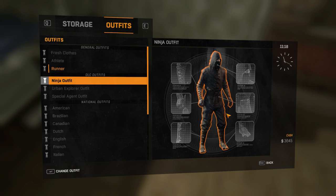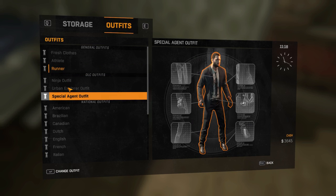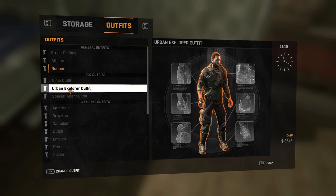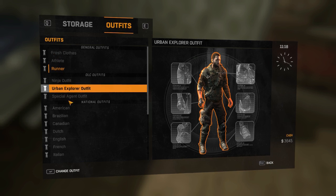But the more I watch it, look at this outfit, the less happy I am with it. Special Agent — I hate that outfit. I hate ties, I hate business people. Maybe Urban Explorer's okay. I like the Juggernaut outfit but I haven't earned it through the playthrough yet, so I'm going to go with Urban Explorer.